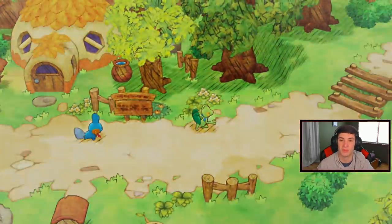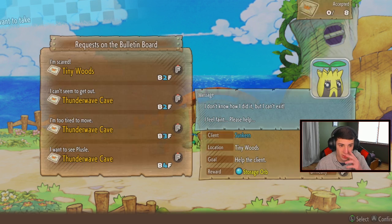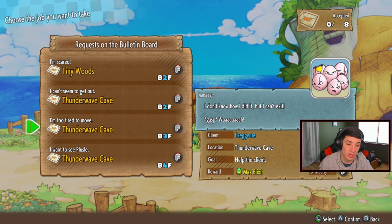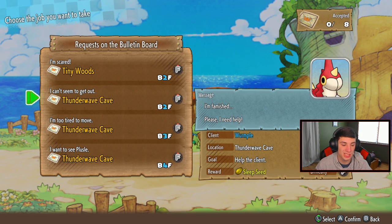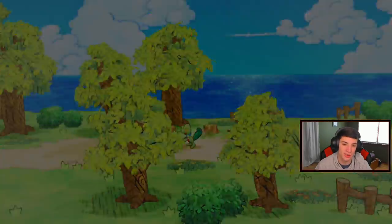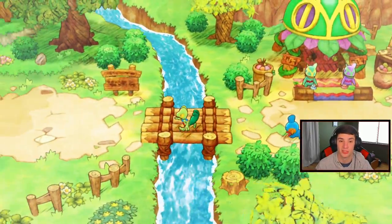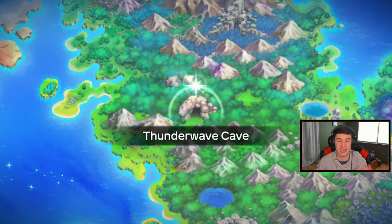Checking mail - nothing there. Heading back to the bulletin board for another rescue mission. We have no accepted jobs, so let's check the bulletin board. Tiny Woods and Thunderwave Cave options - we want to do Thunderwave Cave again. Taking all the Thunderwave Cave missions - might as well take them all. Rolling back to Thunderwave Cave to do more rescue missions, level up our rescue team, and keep progressing through the game. There's no dungeon on the other side yet - we haven't unlocked that area.